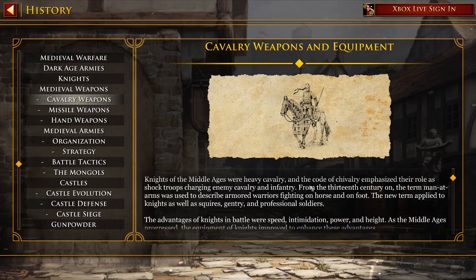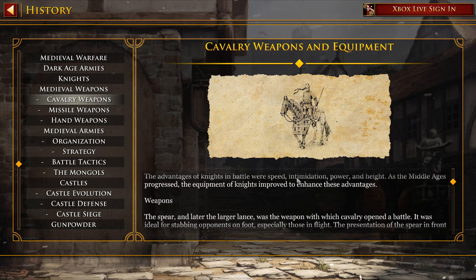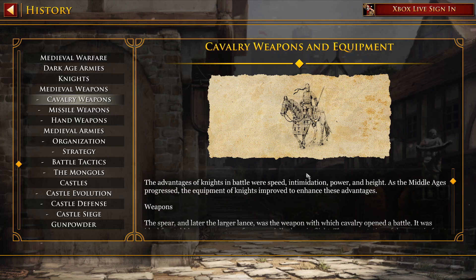Knights of the Middle Ages were heavy cavalry, and the code of chivalry emphasized the role of shock troops charging enemy cavalry and infantry. From the 13th century on, the term men-at-arms was used to describe armored warriors fighting on horse and on foot. The new term applied to knights as well as squires, gentry, and professional soldiers.